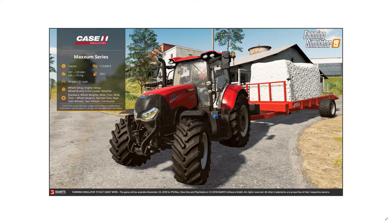Now we have the Case Maxxum series — this is new, with smaller horsepower than the Case Puma, filling the gap between the small tractor and the Puma. I'm really happy they have something in between so I can stick with the Case manufacturer. It looks really cool — I love the lights on the cabin, the 3D brand sign, the tires, the front bonnet. This could actually be my favorite tractor.